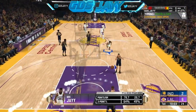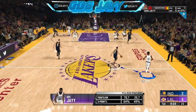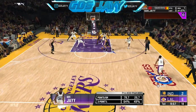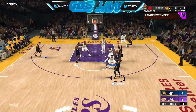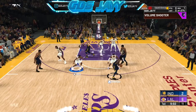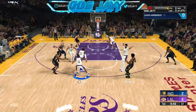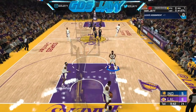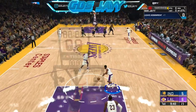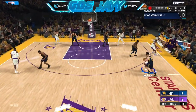Sometimes they won't be all on you like that — sometimes they're going to give you a little bit of space, and when they give you that space, fade. Another badge — put on Difficult Shots. Now what I'm hearing is Difficult Shots does not work for fading threes. I don't know if that's true or not, but if Difficult Shots doesn't work for fading threes, you don't even need it for this method.